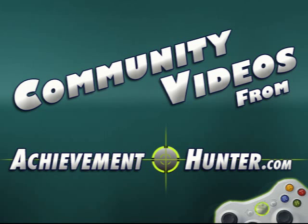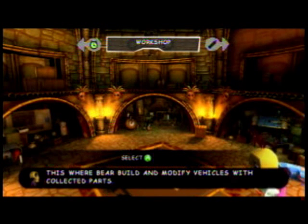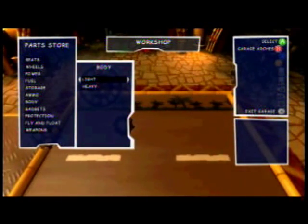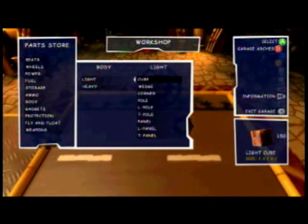Hey, welcome to AchieveNunder. We got two Banjo and Kazooie achievements today. We have Minimalist and Speed of the Colossus. We'll start with Speed of the Colossus.